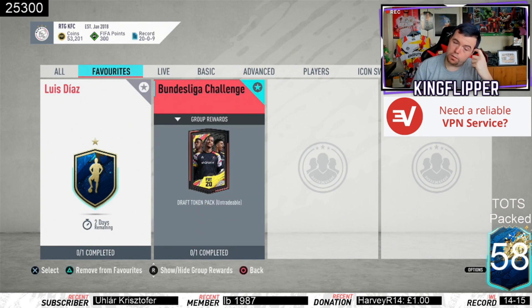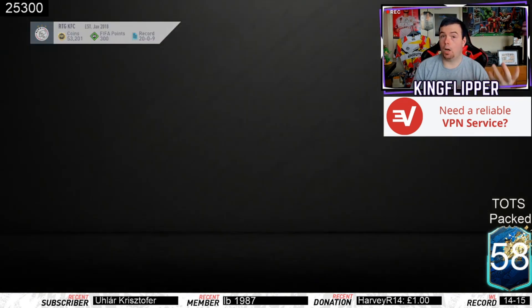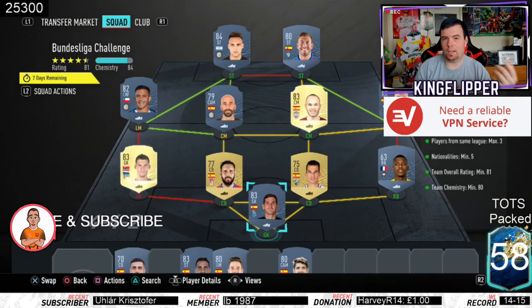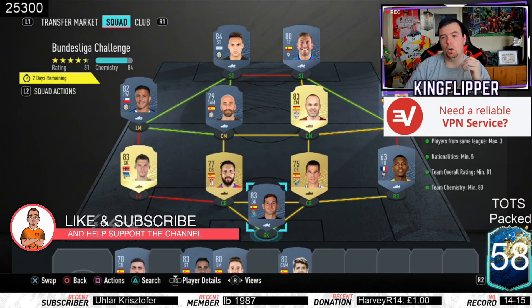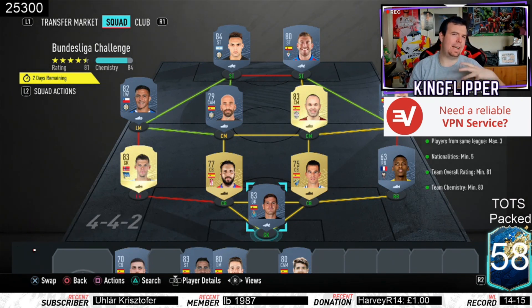You can do a draft token pack - it's untradable. The draft token is 15k and you do get a few other things with it as well. I'm not going to do this SBC because this is my SBC account and I'm not going to play any drafts, but the requirements make it a little bit difficult. I've done it in a way so you can easily put in different players apart from certain specifics.